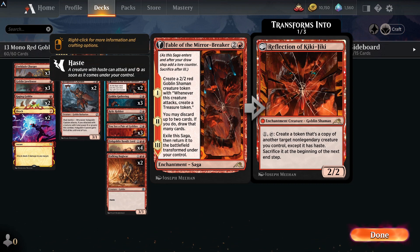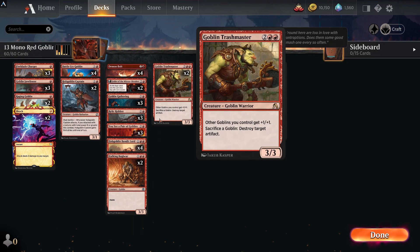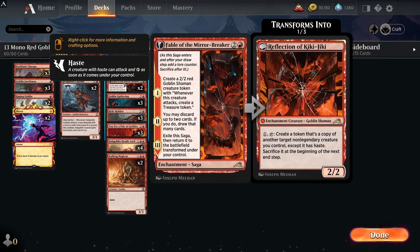New to the deck is Fable of the Mirror-Breaker — creating a 2/2 shaman that can attack and make treasure tokens, with a bit of card looting ability. Then it flips into the Reflection of Kiki-Jiki effect: pay one red, create a token that's a copy of another target non-legendary creature. Remember your anthems are non-legendary, so you can copy those for extra pump. It doesn't have haste like Kiki-Jiki so you'll have to wait a turn, but you sacrifice it at the beginning of the next end step.